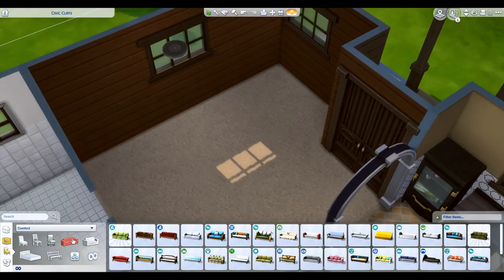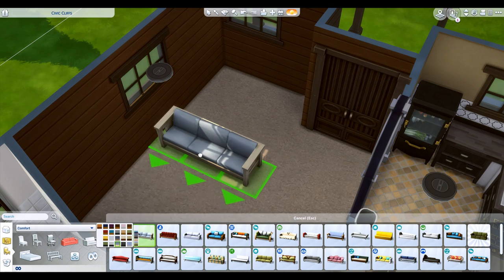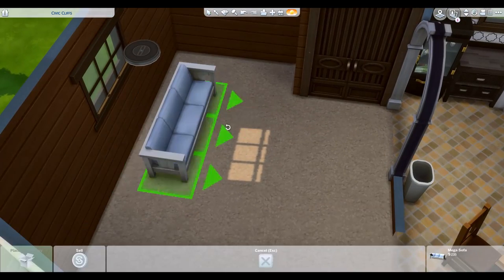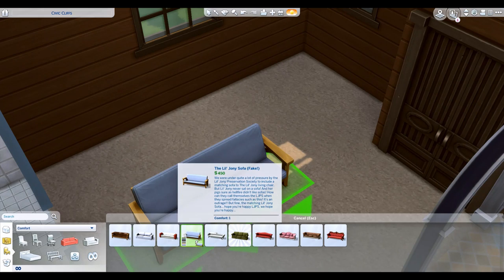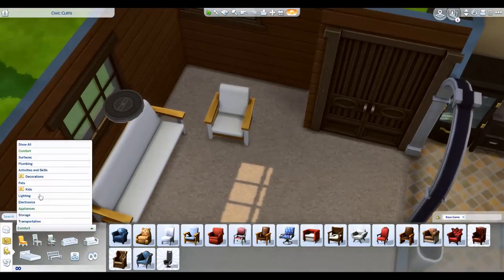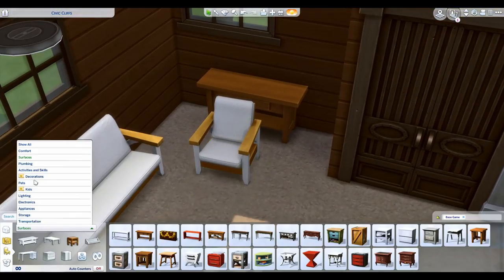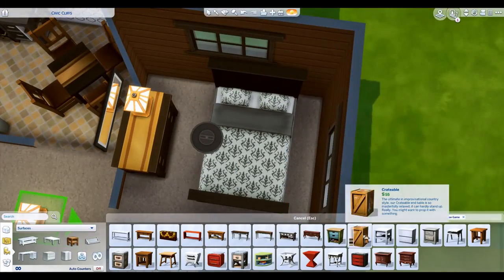We did not have a sim move into the house, so I'm not 100% sure if that table is fully usable. The only thing I'd really be questioning is whether they can use the back chairs of that table — otherwise everything else should be just fine. This house does qualify as a tiny home, so in case you like the cabin feel and just want to download and use it as a tiny home, you're more than welcome to do that.